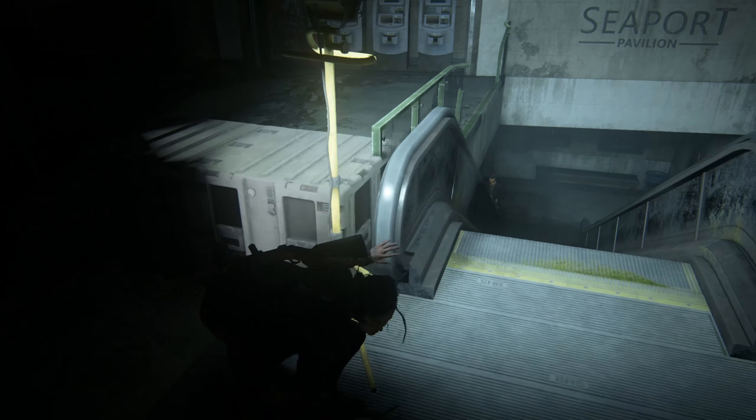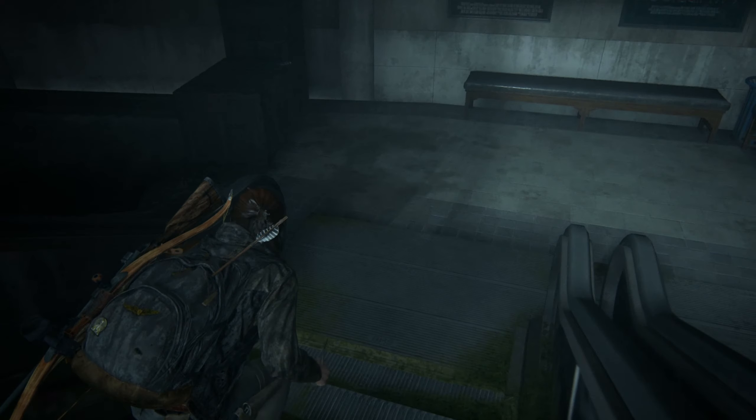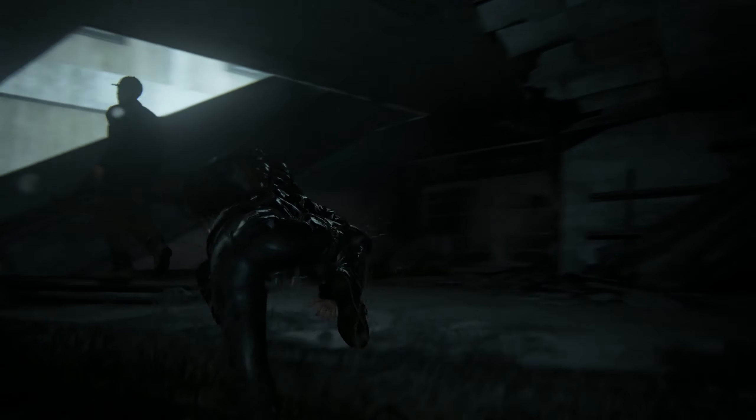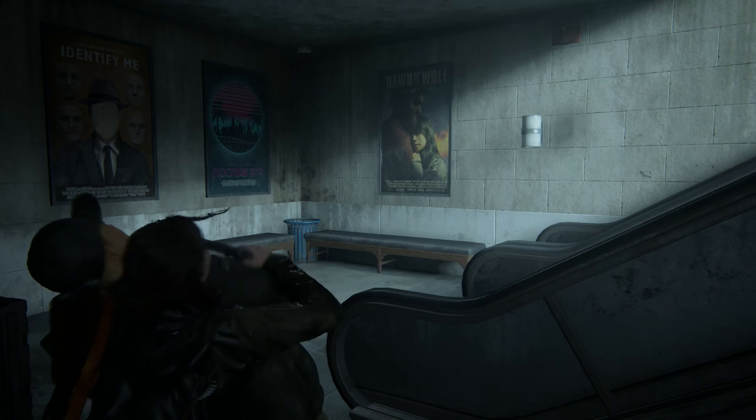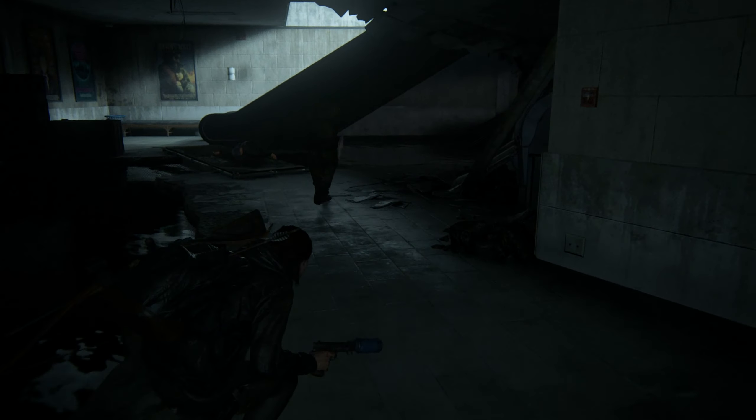We've got this guy at the bottom of the escalator. Wait for him to go away before coming down - be careful not to get spotted. There are two guys in this area but the other one's further away, so take this one out first by jumping into the water and diving down to stay hidden. Keep an eye on where he is - make sure you're deep enough so he doesn't see you. When he gets past, jump out of the water and take him out as he crosses the bridge. Then come up here - this next guy will spot the dead body. Dive down and come over to this ledge, climb out and circle around, staying out of his line of sight. Get him before he reaches the body and alerts everybody.